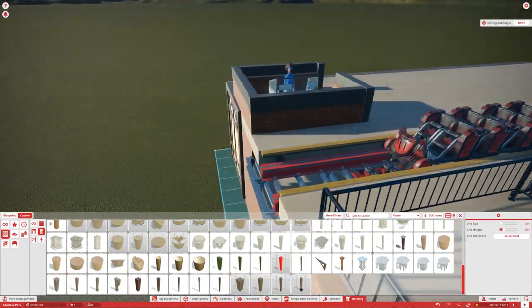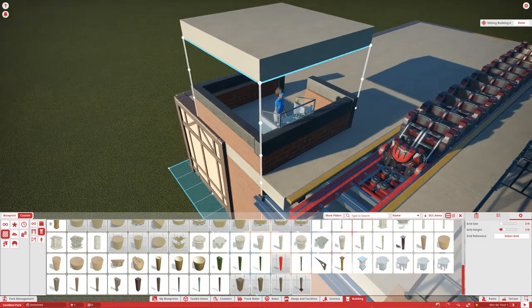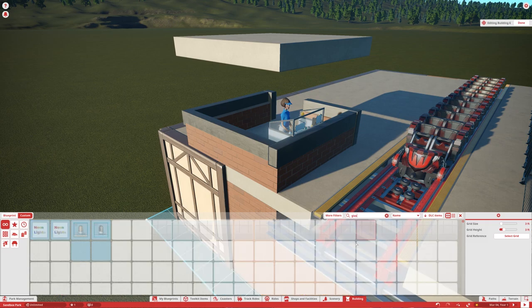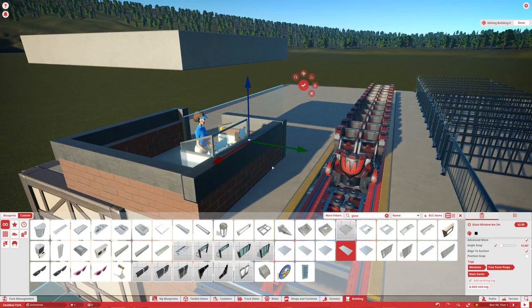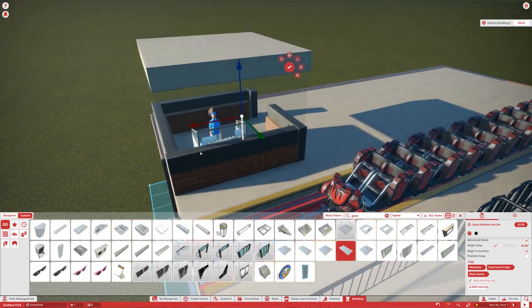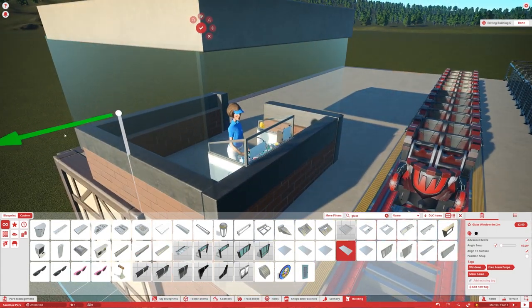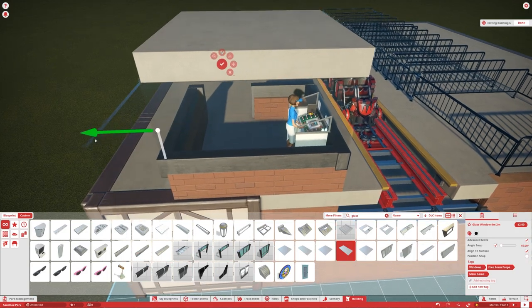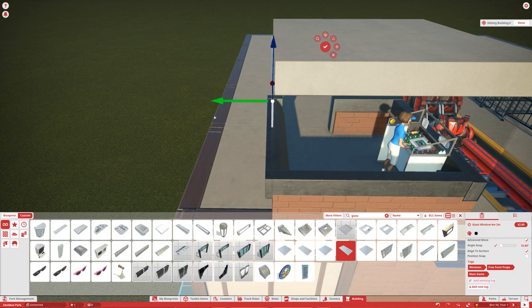There we go — that's looking all right. Now what you're going to want to do is put a piece on top of it — a flat roof or whatever kind of piece you want. Then go ahead and find glass pieces. Type in 'glass' and find the best piece for the booth. Put it about in the middle, change the color if you want, then rotate it and place it all the way around the booth. Add corner pieces where it connects at the corners.